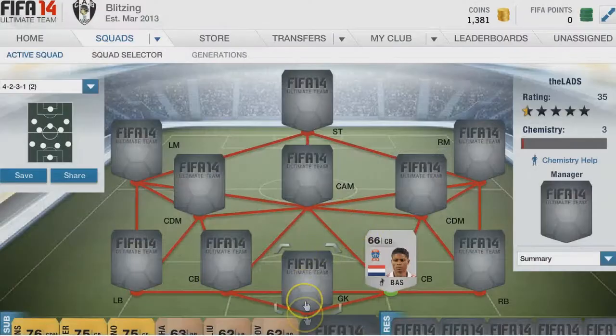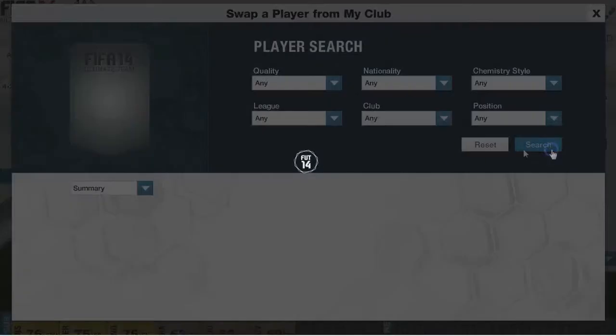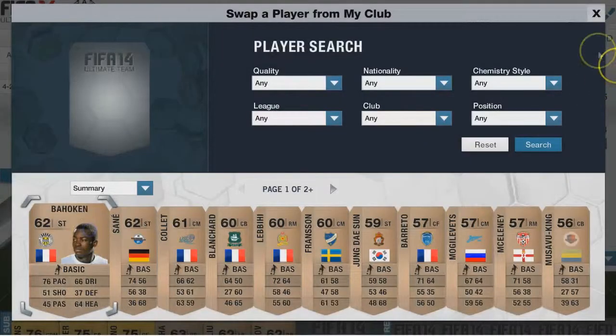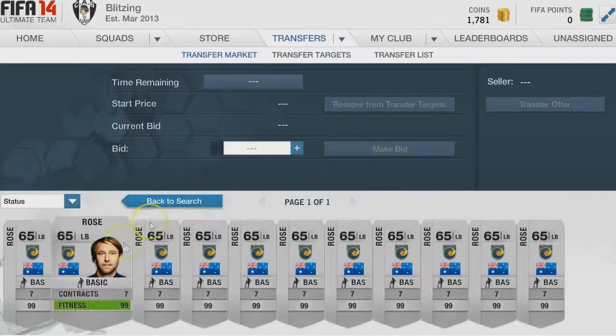When I build my team I really want to start playing around with the chemistry styles and see how they work, because currently they're like three grand each — even the decent-looking ones, not even the best. And three grand at this point in FIFA is significant — you can turn three grand into 20 grand within just a few episodes.